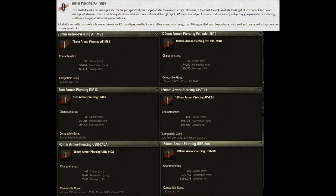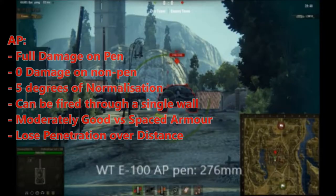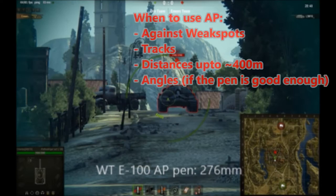AP shells have five degrees of normalization, which means they will mitigate five degrees of your enemy's angling. They will start to lose penetration over distance, particularly over 300 meters. The amount of penetration they lose over distance is related to shell velocity, which in turn is affected by the size of the barrel and the size of the shell. For example, with the KV-2 gun, the 152mm will lose a lot of penetration over distance due to the short barrel length and the big shell size.